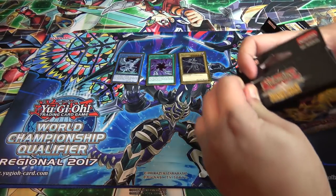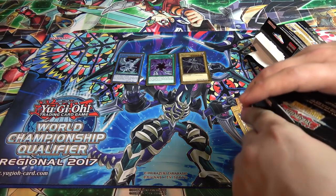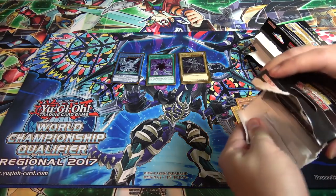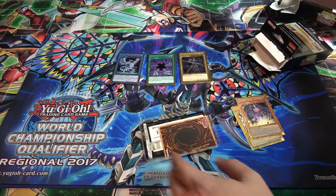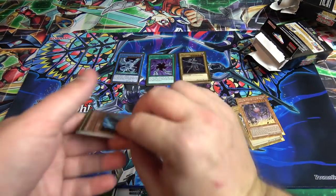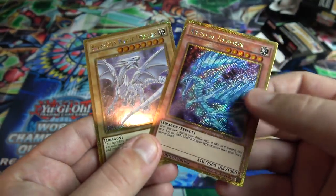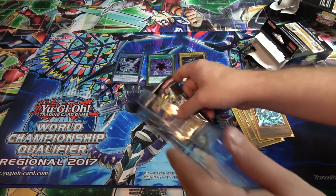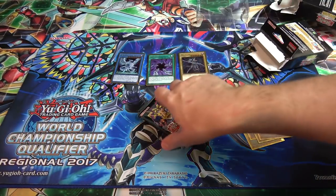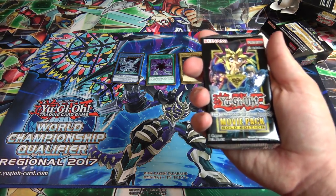Now for the second box — what can we get? You pretty much get a Blue-Eyes Alternative if you've easily paid for one of these boxes, that's for sure. It's like $25 last time I checked. We have Crystal Dragon and Blue-Eyes White Dragon promos, so we got all the promo cards you can get. I kind of like the Blue-Eyes White Dragon in this Gold Secret Rare, even though it's really overkill on the holographic. It looks pretty cool.